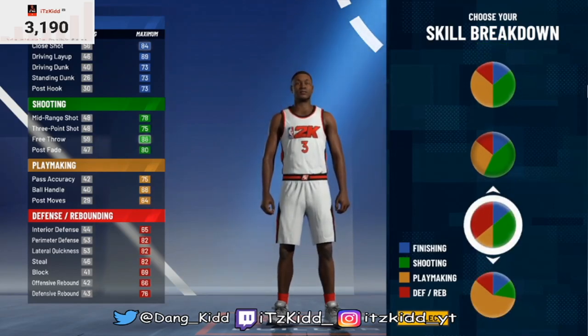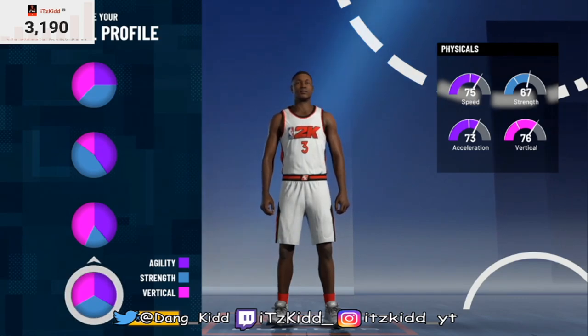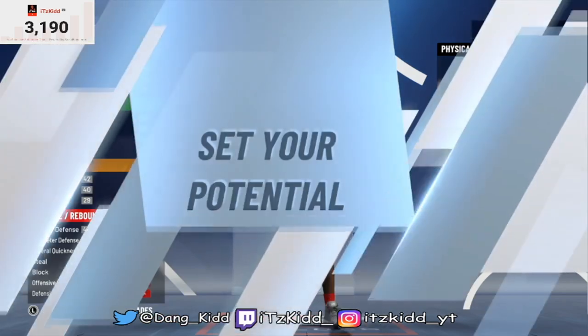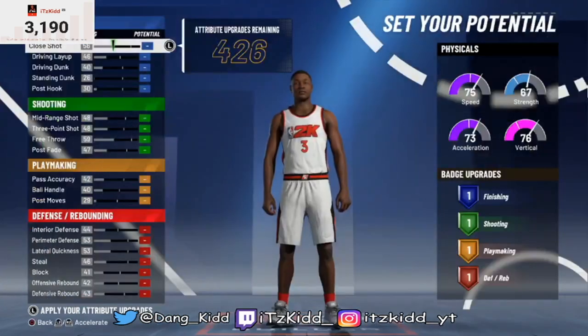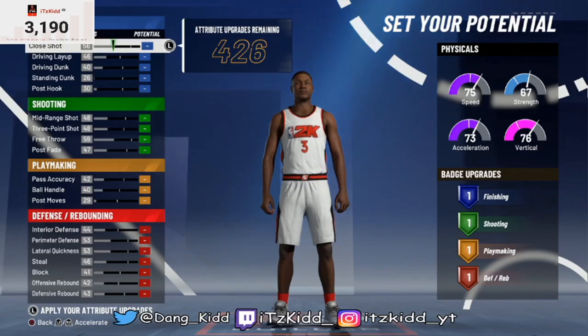For the physical profile we're going to go with the last one. When you think about a rebounding wing build in 2K, you're usually going to be playing a big man. As a small forward playing the big man role, you're probably going to be going up against a lot of centers and power forwards.